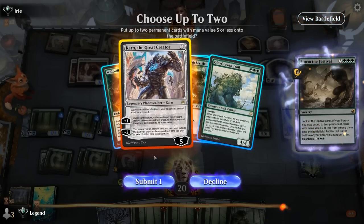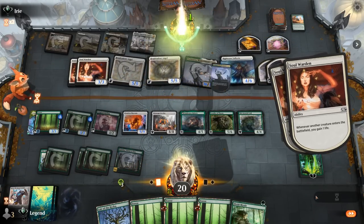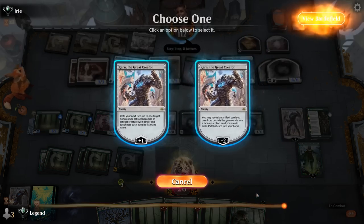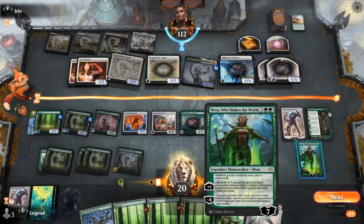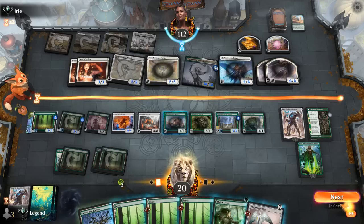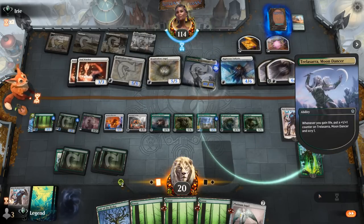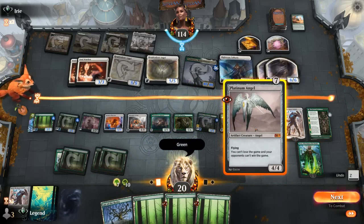Flashback Storm the Festival, finding Karn and Troll. We can use Nissa to untap Nykthos and make more mana, while Karn probably goes for Platinum Angel here. We can play an elf first to trigger Soul Warden a bunch more. Let's play the Angel and transform Polukranos — paying two life. I think that's all we can do besides attacking with Cityscape Leveler. Hopefully we can survive.